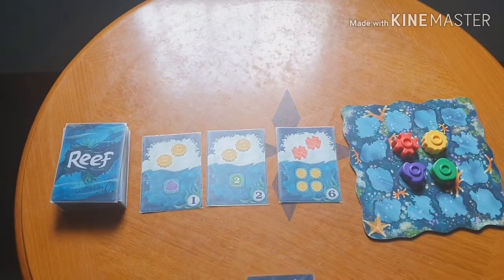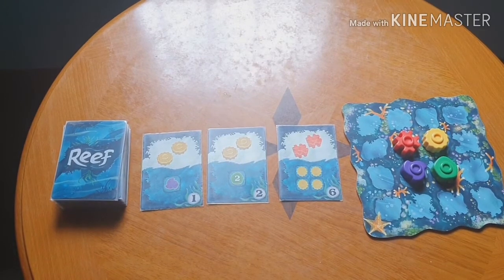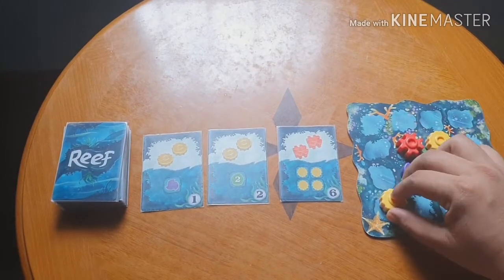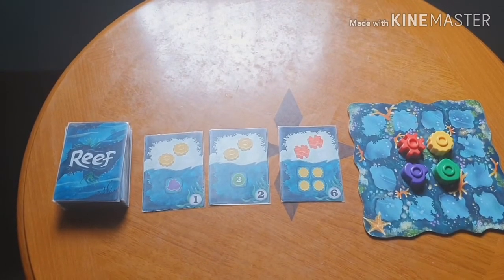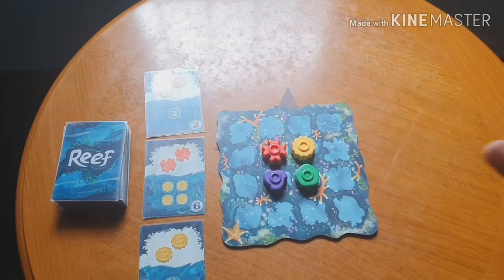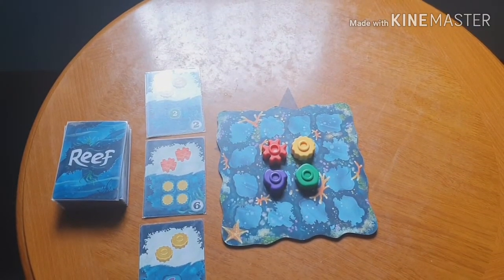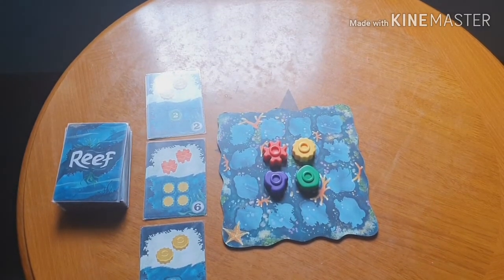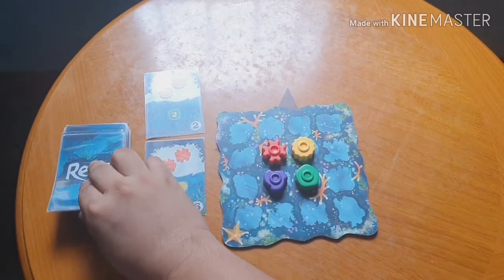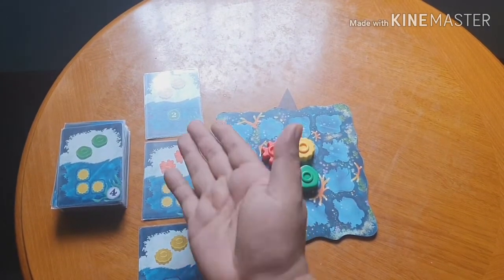So how do you play the game? You try to grow and expand your reef — that's the main gist. You have three options on your turn. The first thing to note is that one card from the deck should also be face-up on top. The first option is to get a card.